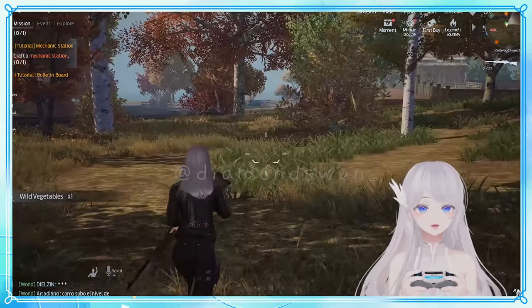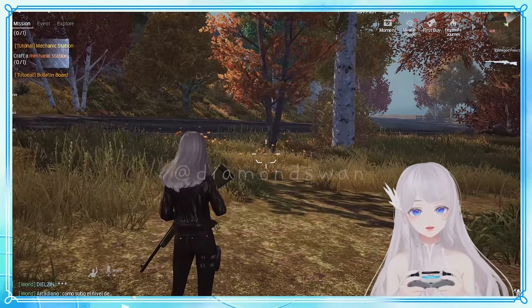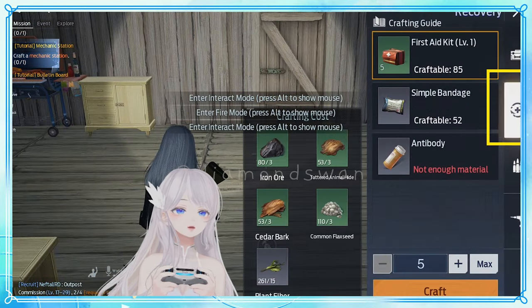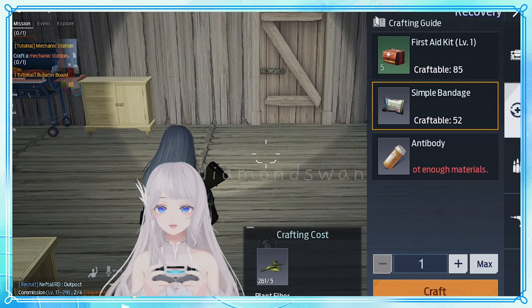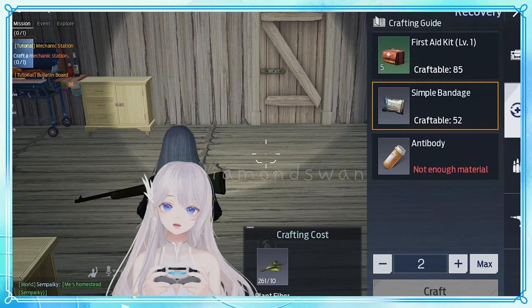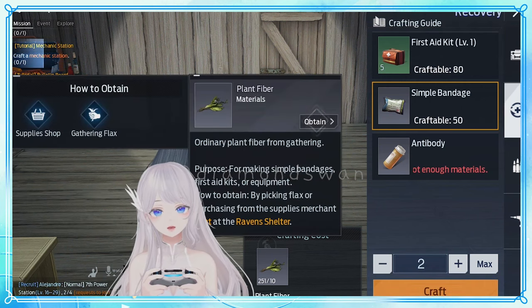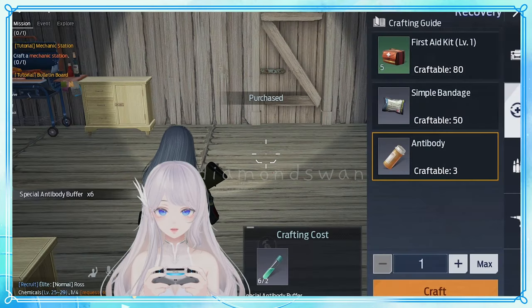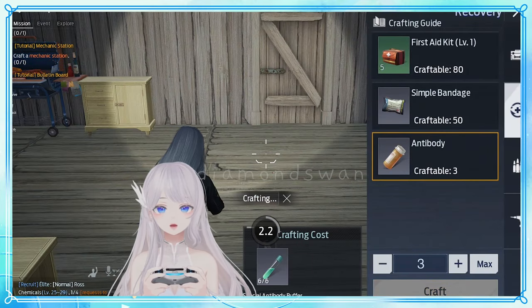Here's how to craft antidotes and bandages straight from your bag: on your crafting tab there's a second tab with a cross symbol on it. On that page you'll find first aid kit, simple bandage, and antibody. All the items you need to craft can be purchased directly from the shop — select how many you need and hit craft. It's as simple as that, hope it helps!